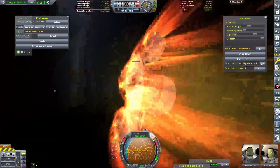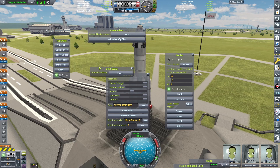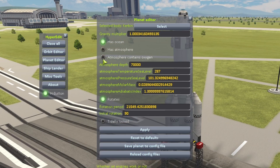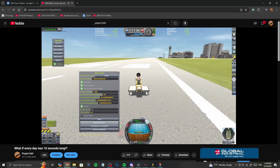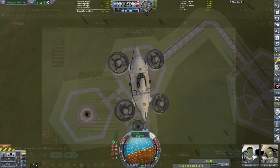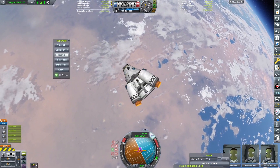While at first this mod looks a little simplistic, it is not only very powerful, but has many more use cases than is apparently obvious. One of my favorite things about HyperEdit is that not only does it allow you to modify the orbits of the craft in your save, but also the planets themselves. In this video I made a few years ago, I used HyperEdit to make every day on Kerbin exactly 10 seconds long, which went well.